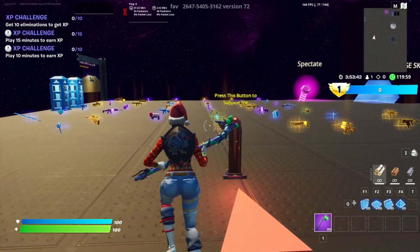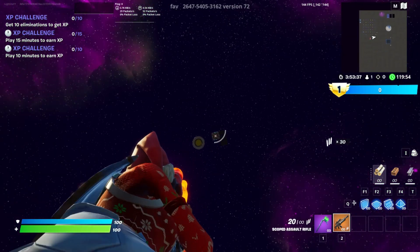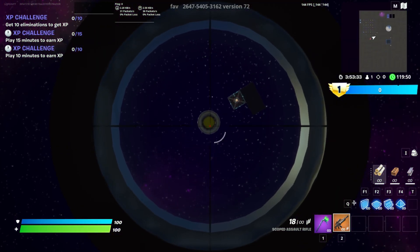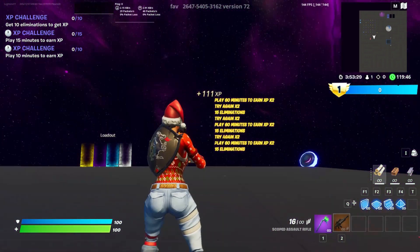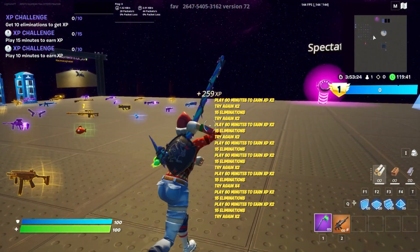Once you're done loading, grab yourself a weapon that can shoot from long range, like the scoped assault rifle. Look up and shoot at the circle right here. Once you do so, you should get XP from it. As you can see, we are getting XP — if you haven't reached your daily XP limit, you can get up to 100 XP or more per second, which is really good.